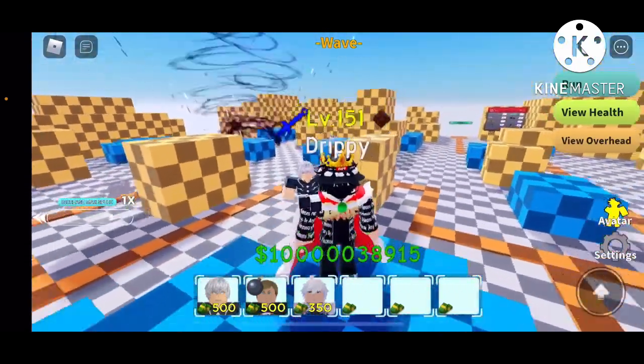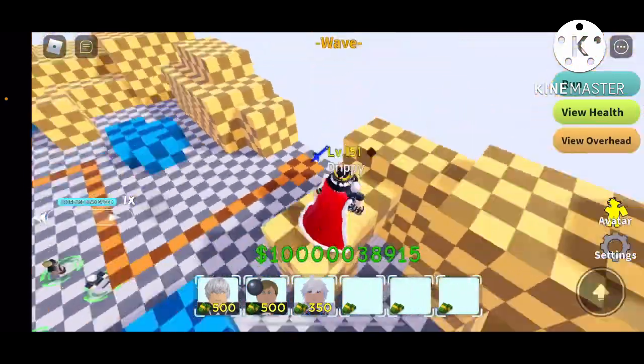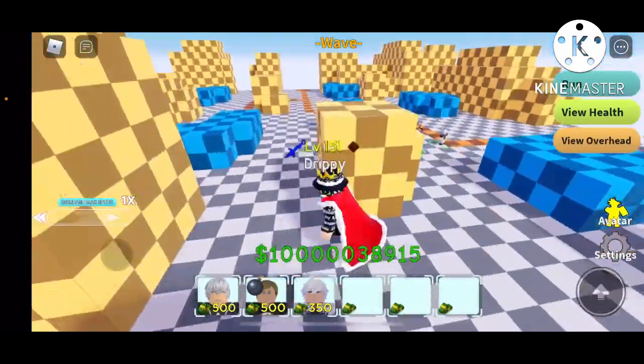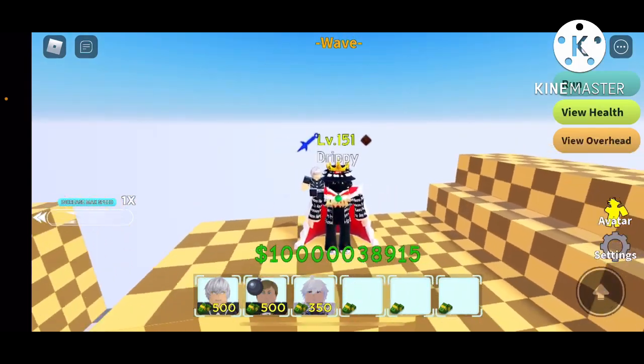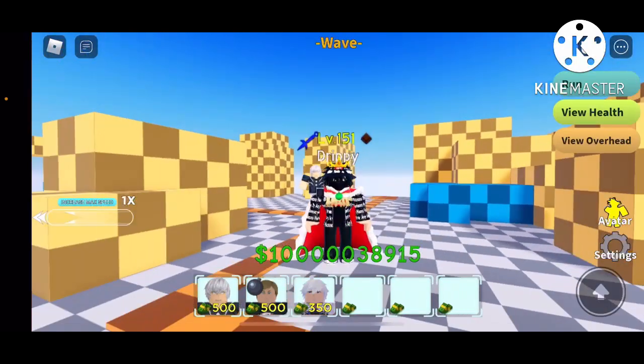The Accelerator — or Esper, whatever you call it — is a five-star unit you can get from the event. The showcase is ending. See you in the next video where I'm going to showcase Gyotaro and Ducky 6-star, which is a duo unit.